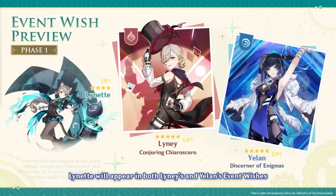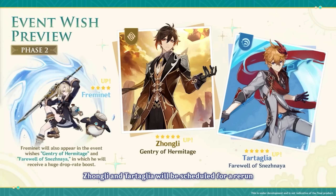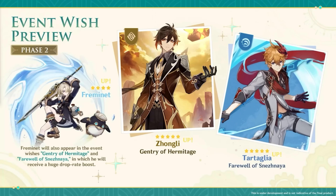As for banners, we'll have Lyney and Yelan together, alongside Lynette as the 4-star for Phase 1. My Yelan is perfectly fine at C1, so I'm not too sad about missing her, but a lot of people who don't have Yelan yet probably want her, so it'll be tough. For Phase 2, we'll have Zhongli and Childe with the new 4-star Freminet, which is a little annoying since I want Freminet but don't think Zhongli needs constellations. For anyone who doesn't have Zhongli — get Zhongli, he's so amazing. I'm not sure if I'll try to get Freminet to C6, but when I summon it'll probably be on the Zhongli banner.